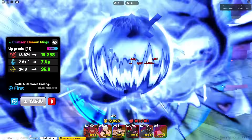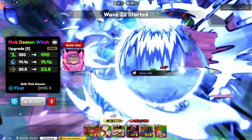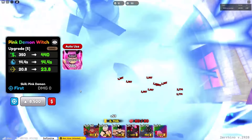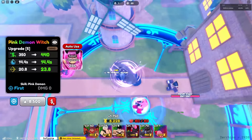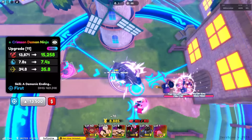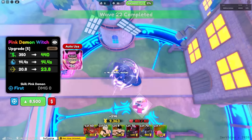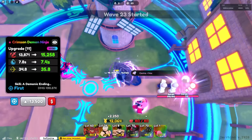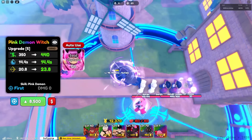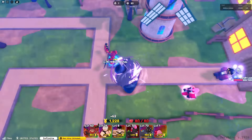Upgrade eleven his stats are 13,871 damage with 7.8 SPA and 34.8 range. Soul capture, can you do something? I'm literally not getting any money. This is like the slowest showcase I've ever done, I am so sorry. I think this is the last upgrade — 15,258 damage with 7.4 SPA and 35.8 range.